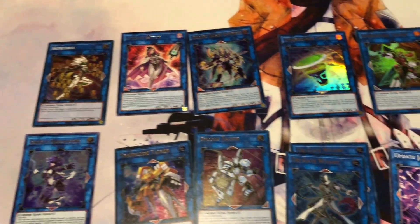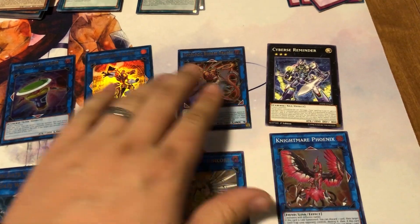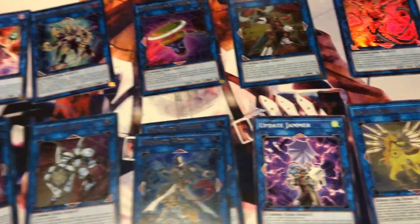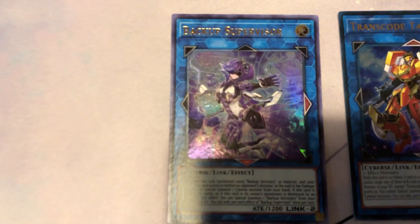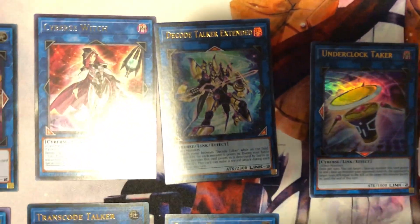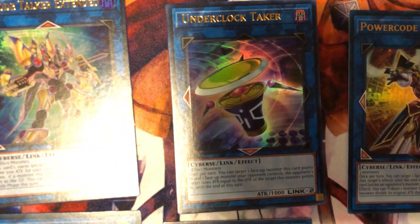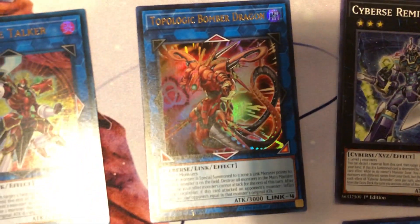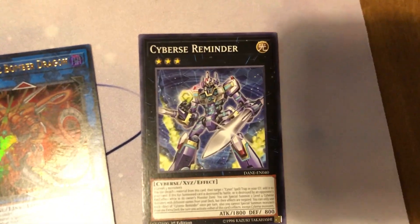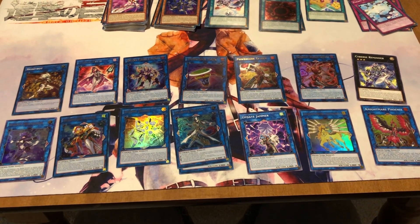These are the extra deck cards I want to go with, and I'll build the main deck around trying to get these cards out consistently: Honeybot, Backup Supervisor, Transcode Talker, Decode Talker Extended, two Trigate Wizards, Encode Talker, Underclock Taker, Update Jammer, Topologic Bomber Dragon, Nightmare Unicorn, and Nightmare Phoenix.